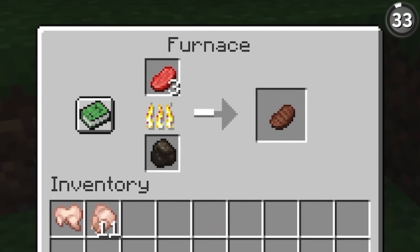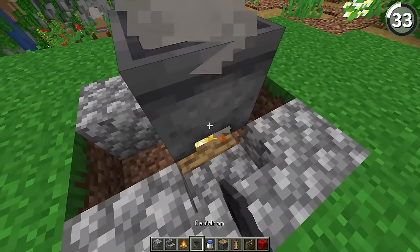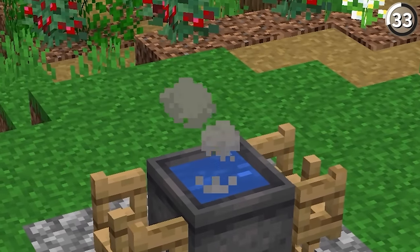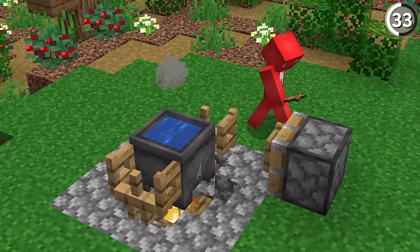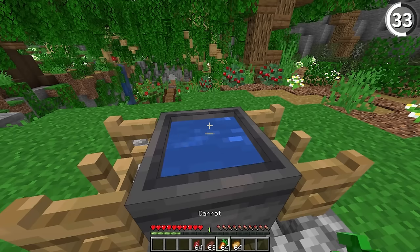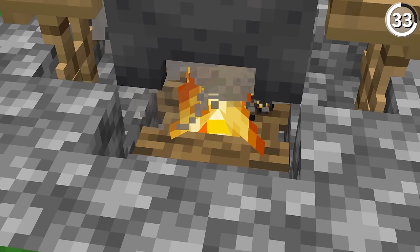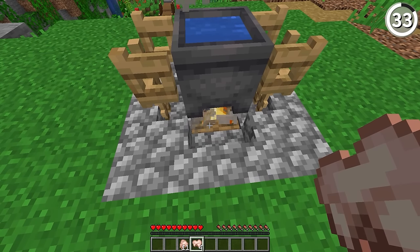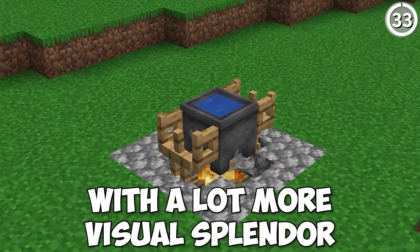Normally we do our cooking in a furnace, but how about a pot? By just putting a cauldron full of water on top of a campfire, the smoke is still able to pass through the top. Then with a couple of fence gates pointing into it and some armor stands locked into place, this looks like the perfect place to cook up your meal. What's even better is that we can still interact with the campfire underneath — so just place down your meat and you'll still get the food cooked, just with a lot more visual splendor.